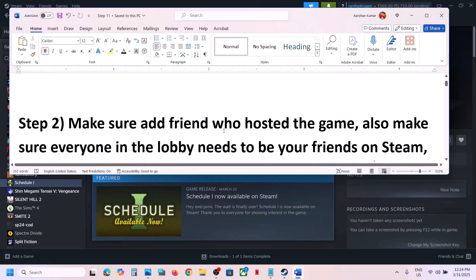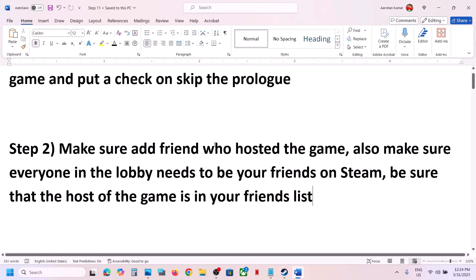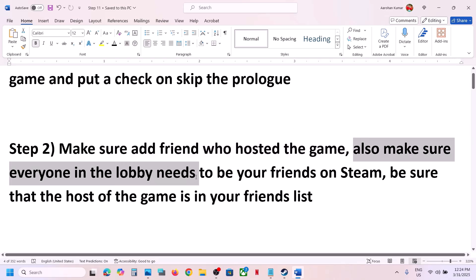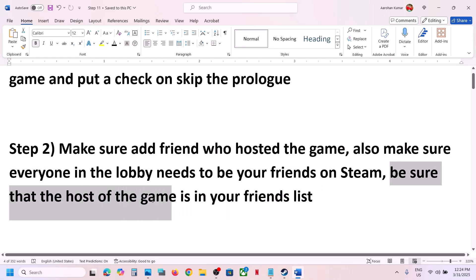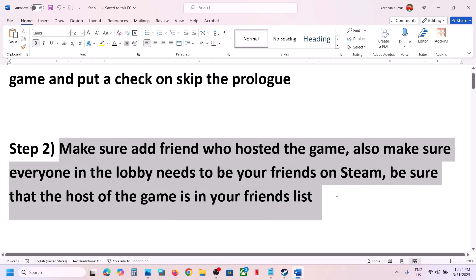The next step is to make sure that you add the friend who is hosting the game. Also make sure everyone in the lobby needs to be your friend on Steam. Be sure that the host of the game is in your friend list. This has worked for many players, so it might work for you.